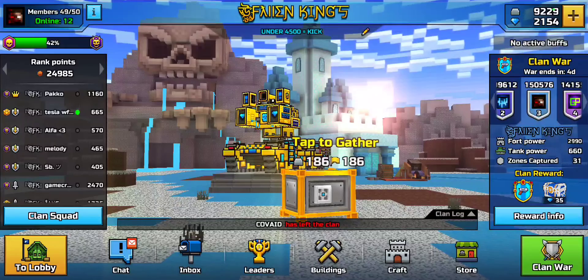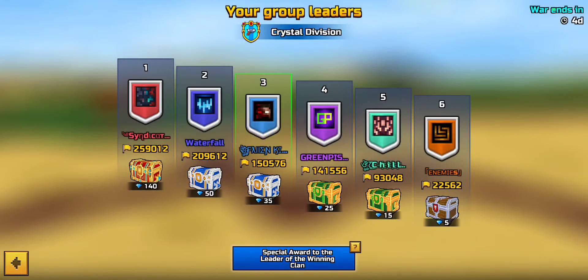Another method is winning clan wars. We're in crystal division right now, which has bigger gem rewards. First place in our current war gives 140 gems, but we're in third so we'd get 35. It depends on which division you're in — gold, crystal, steel, or wooden. If you can get into a crystal division clan and take first place, that's 140 gems every four days, which is pretty solid.